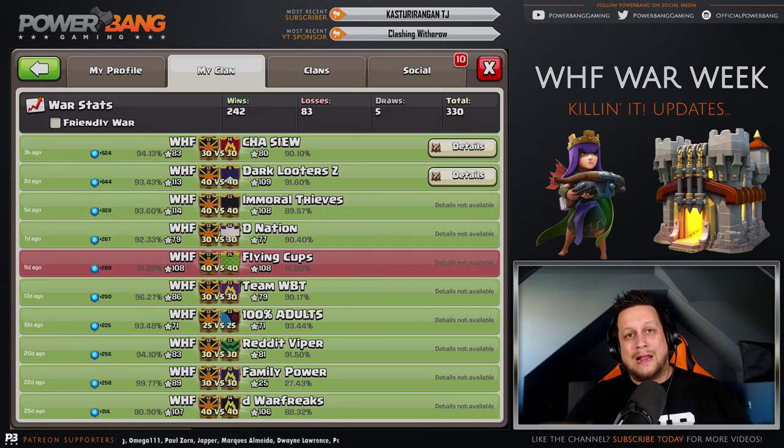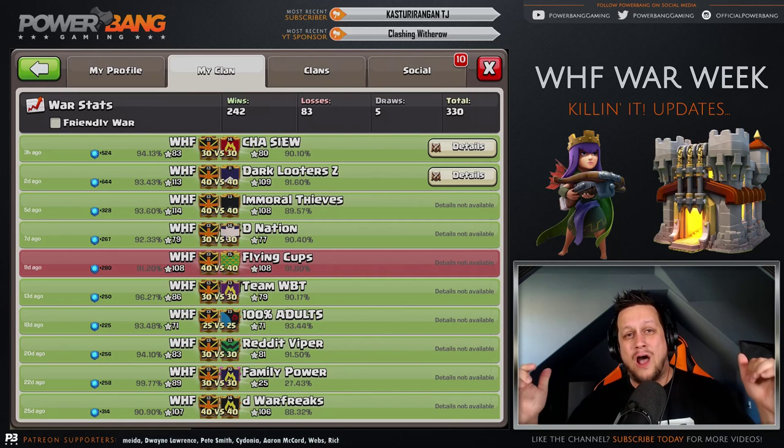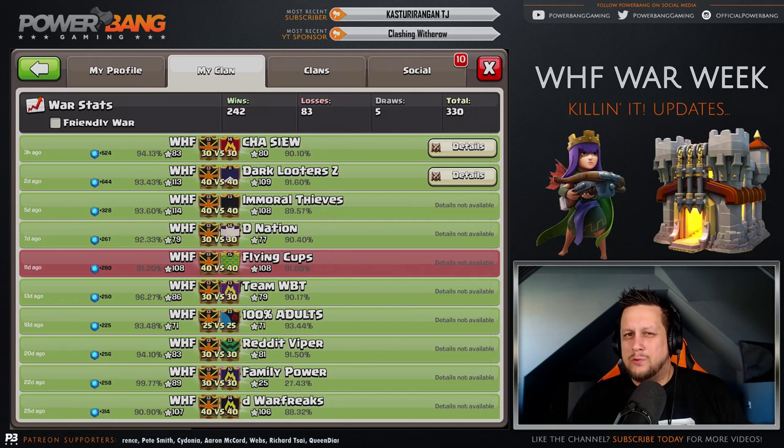What is going on guys, it is Power Bang back on home turf, back in the home office after spending a week in Estonia for the CWL finals for Season 2. Congrats to the Dark Looters taking home the crown for the second season in a row, beating out War and Glory narrowly in a hard-fought contest. Big grats to the Dark Looters. When I got back, WHF had some crazy wars, taking out Immoral Thieves, Dark Looters Zee, and Cha Siu, and really good raids here to show off.